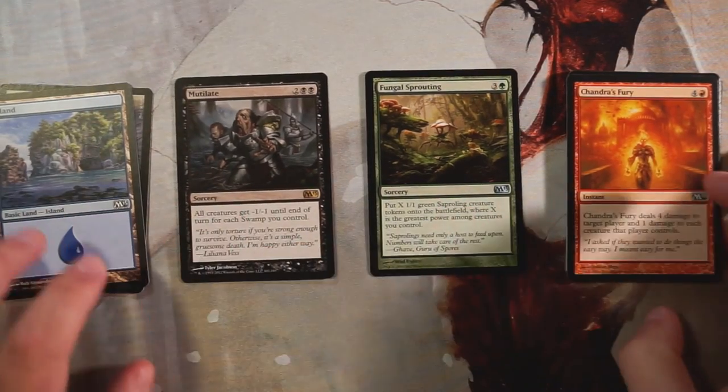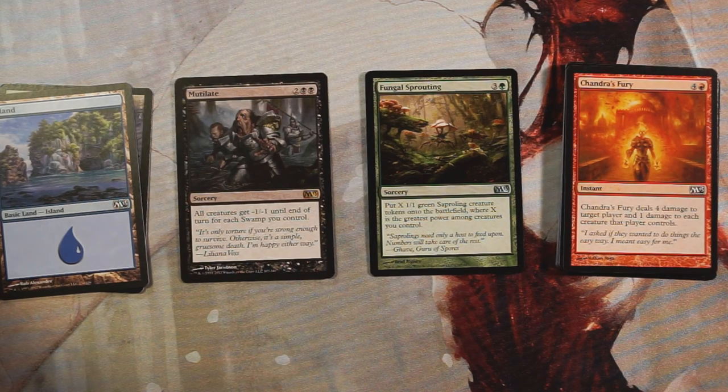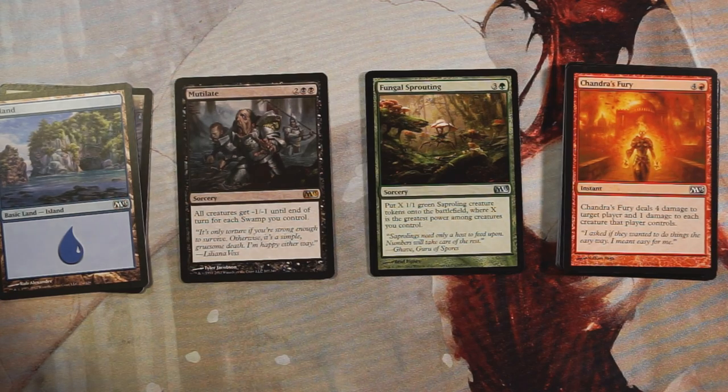We do not have a foil, so I think Fungal Sprouting is my pick — that could be very wrong, there are actually a couple of picks here I would consider as round-one picks. Feel free to disagree in the comments below. If you did enjoy this video please make sure to leave a like or a comment, and as always please subscribe to stay up to date on all our content. Thanks for watching guys, I'll see you in the next Crack a Pack episode.